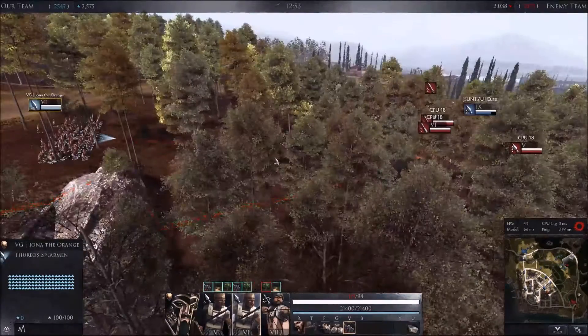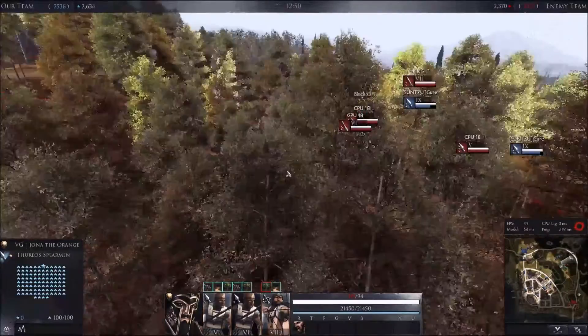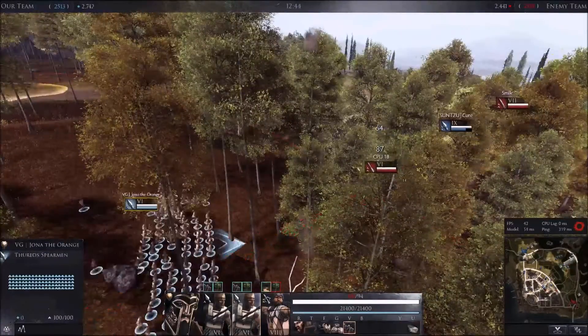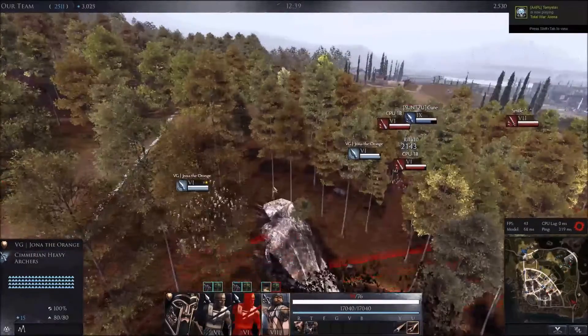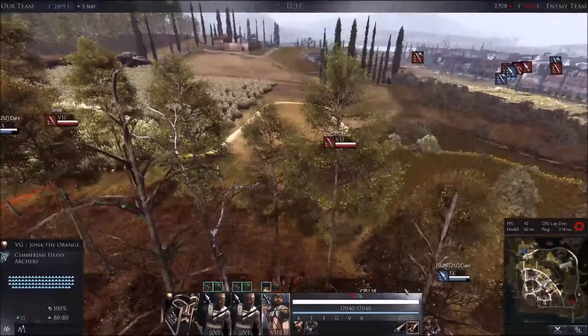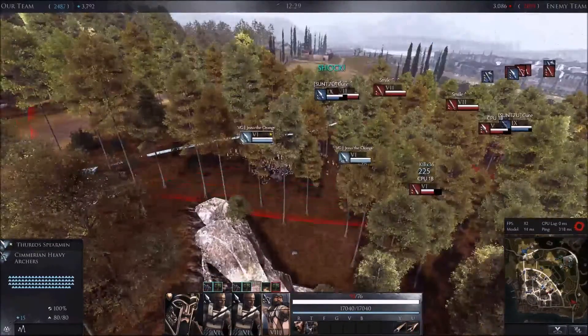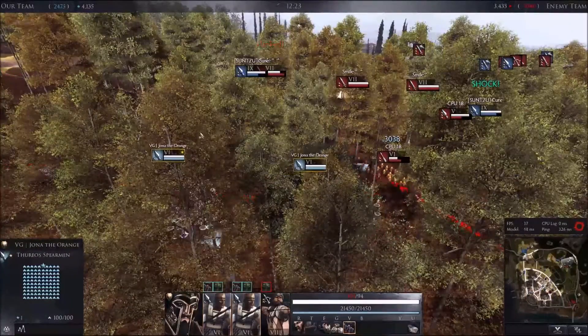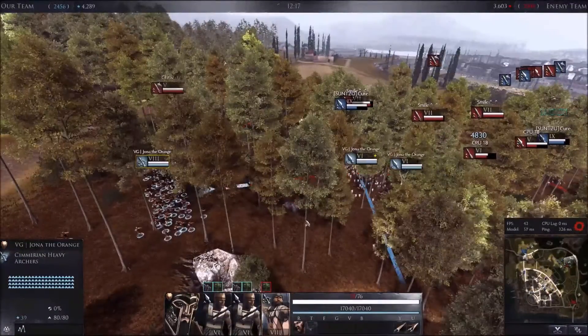My allies have pushed up and there are javelins there, so I decided to help them out. Now I'm advancing towards the flag and killing these javelin units. I stopped firing because the javelins are willing to engage my melee units, and I'll try to get my archers in a better position to fire at someone else. I have my light spears equipped with runes.